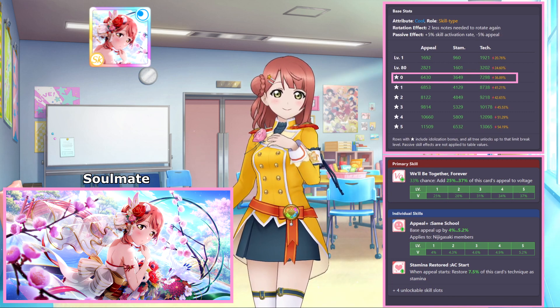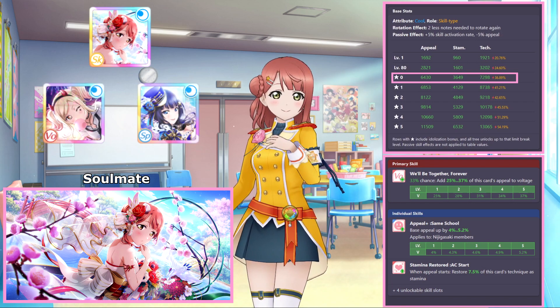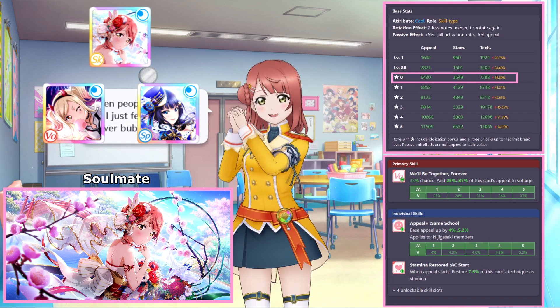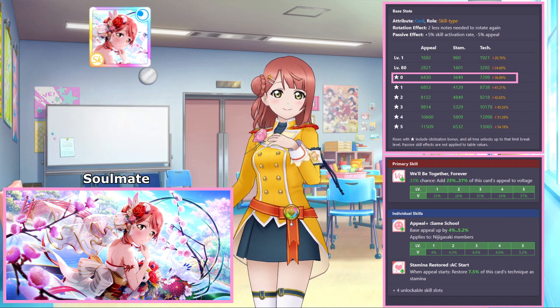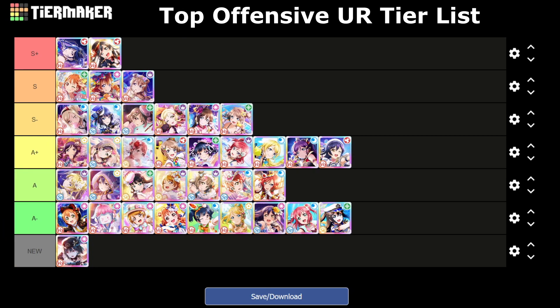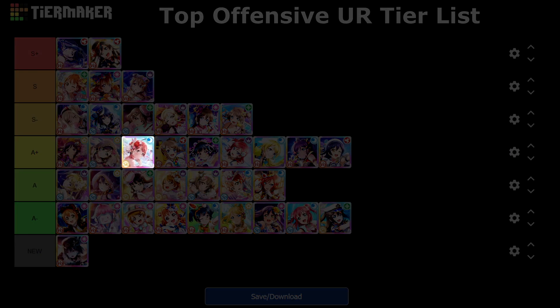The last thing to note is her passive ability that targets Nijigasaki cards, making Ayumu a good partner for cards such as Festival Eri or Karin. However, if you already have Festival Eri and Karin, then this Ayumu isn't really going to cut it on a main strategy. But if you did get her, she would be a good choice for a side strategy support card that can provide appeal boosting as well as occasional healing. Ayumu is going on the top offensive tier list in A+ tier. She's a strong option for cool attribute main strategies, but her skill typing does hold her back in the long run. She's very dependent on having Nijigasaki cards, and while that limits team building options, it also allows her to be a very powerful side strategy option. But if you don't have many Nijigasaki cards, she won't be doing much except for her costume.